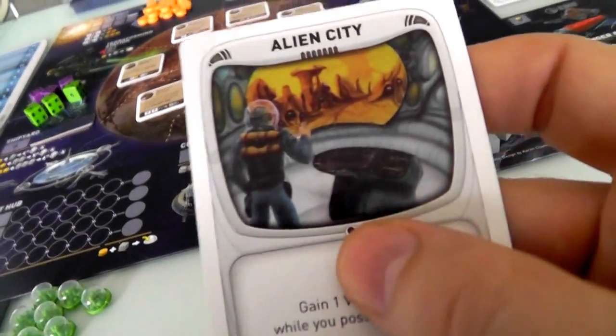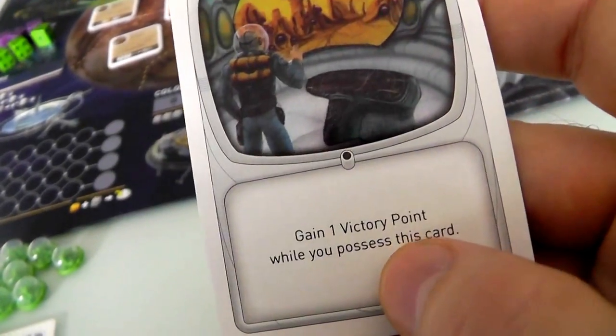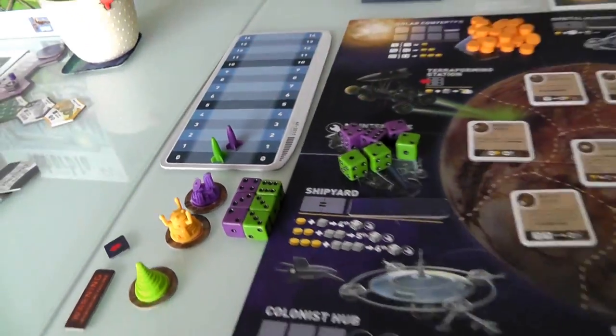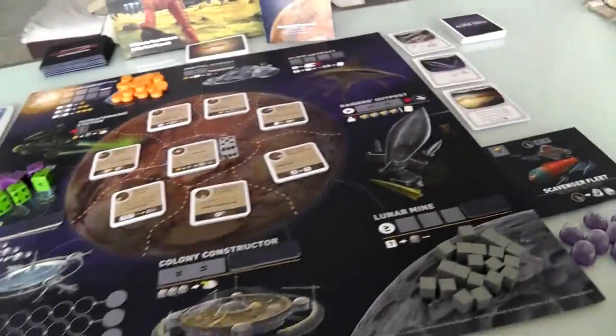Jen's special card is the Alien City that she has already found. As long as she has this card at the end of the game, she gets plus one point — so Jen actually has one point right now and is in the lead. Although I might steal this from her using the Raider's Outpost.